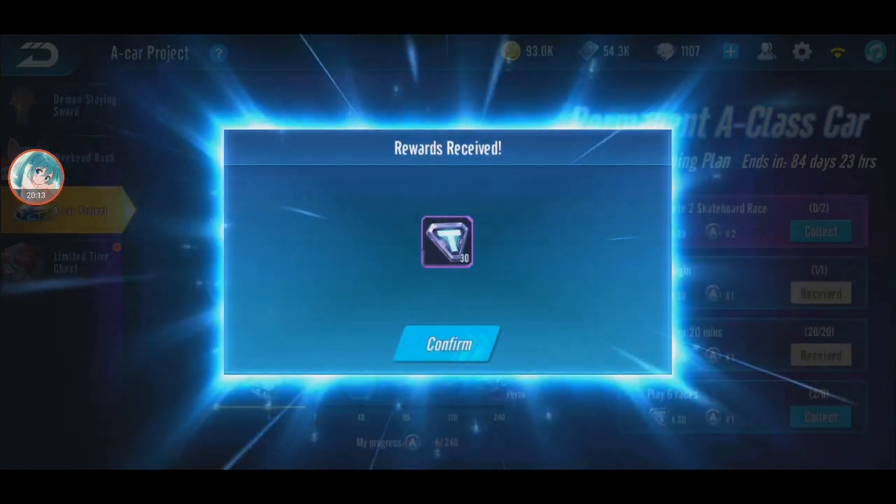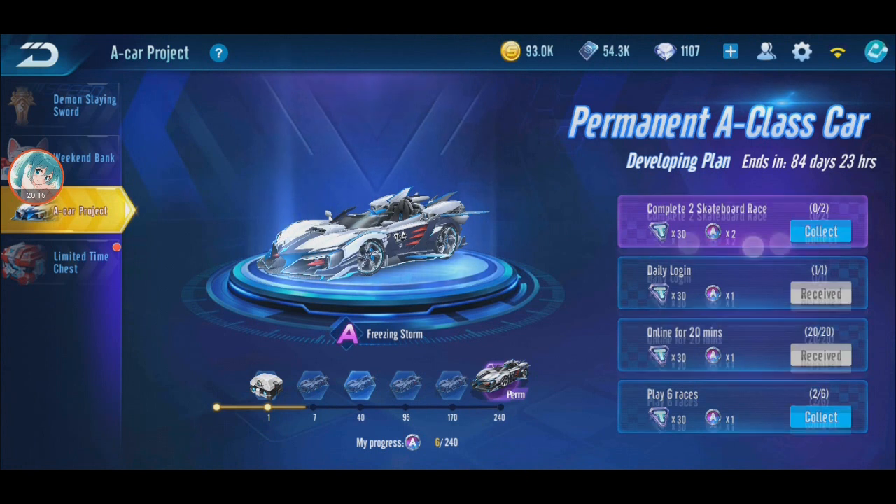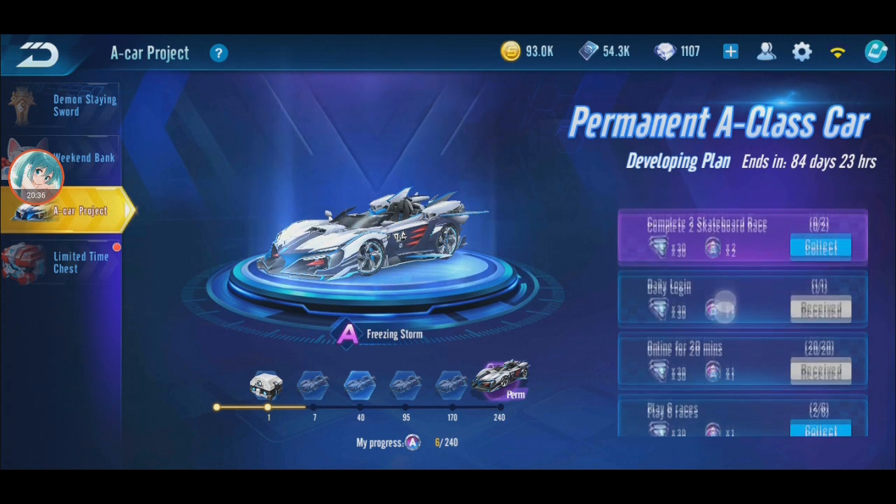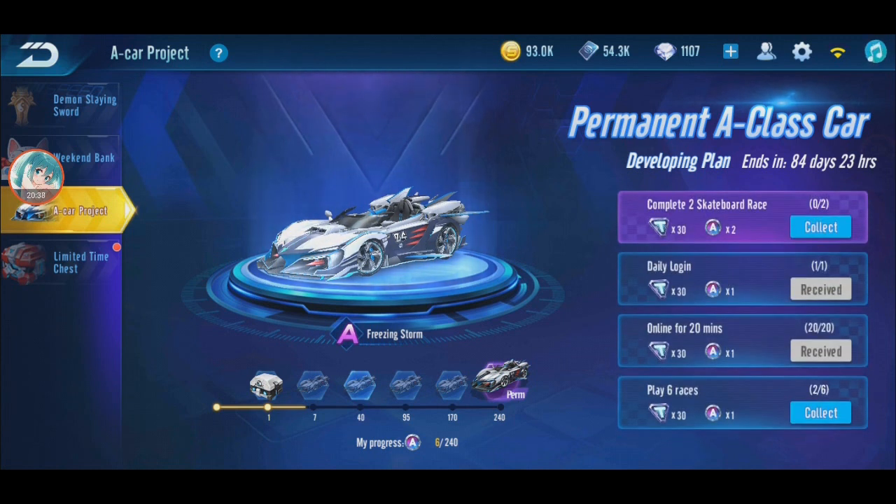Every day the quest will change — I think everyone's quest is different, but sometimes you get two quests, sometimes one. If you complete the quest every day you can get four or five points a day. I'm not sure if there's six, but four or five a day. So if you do it every day, within less than two months you can finish already — up to 240. I remember it was 300 before, but I think Speedrifters is shortening the time.